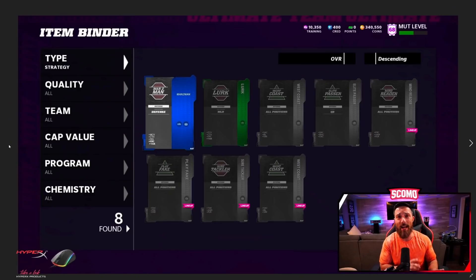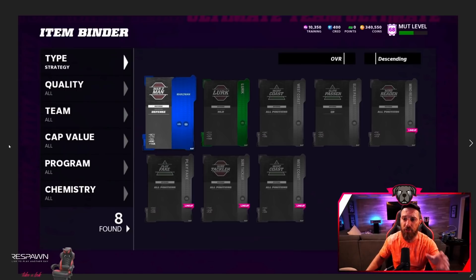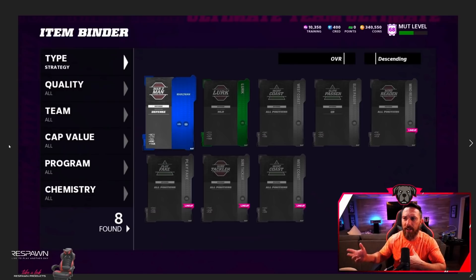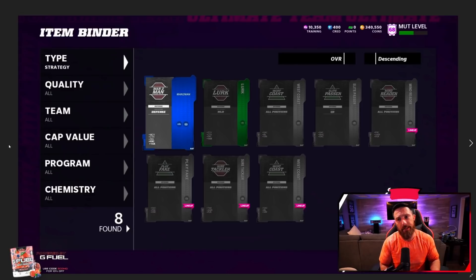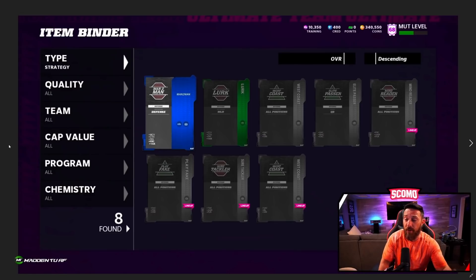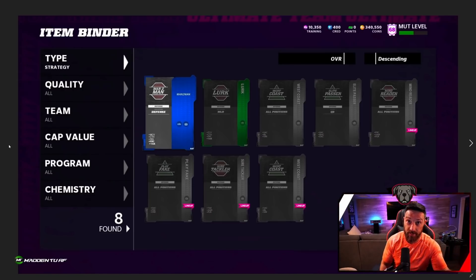You're going to be able to obtain these strategies in packs, through solo challenges, and through the level pass seasons they're introducing. There are also going to be exchange sets, so there will be a lot of different ways to get them. Some of these could be super rare and very expensive — like if they release an ultra rare speed-boosting one, that would be pricey.